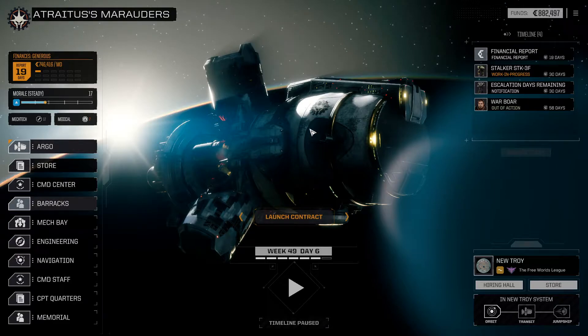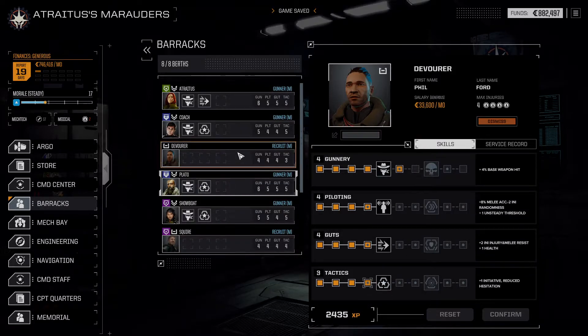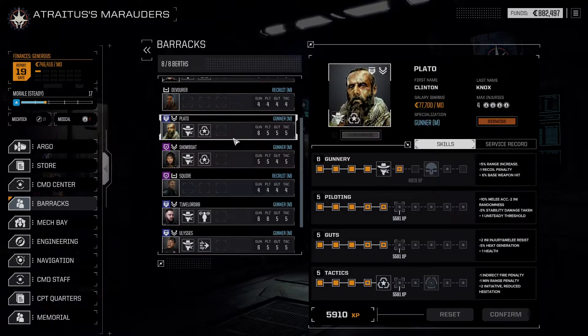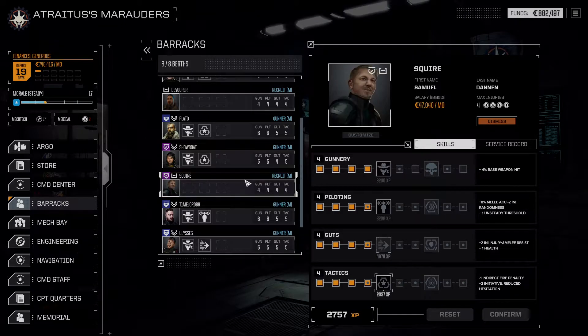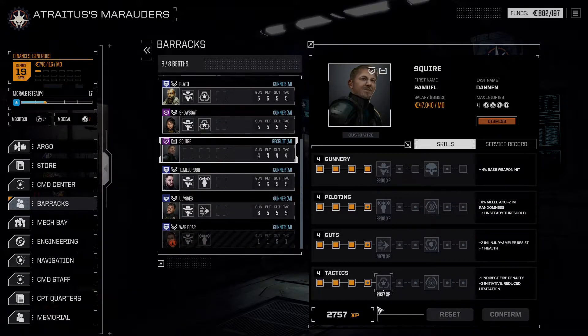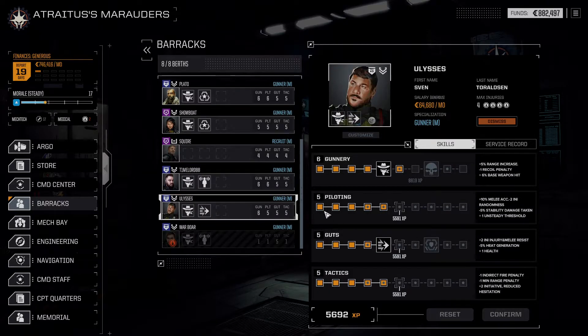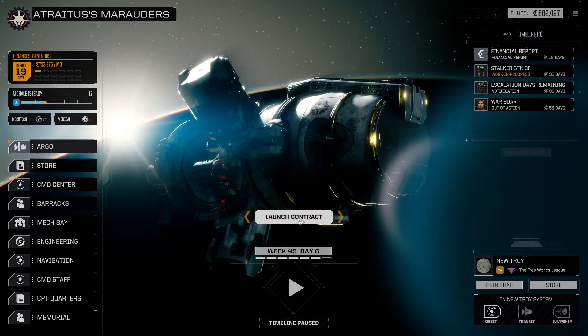We are pretty much ready to proceed with the contract, but I'm not going to do it immediately. Now that we are here I want to double check our pilots and see if we can get anything. We can grab a point of tactics for Devourer. Plato could grab a point of almost anything — max evasion, yes. Showboat here could grab a point of guts. Squire is not really ready to do anything. Ulysses could grab a point of piloting too for that max evasion. Now we're ready to launch this.